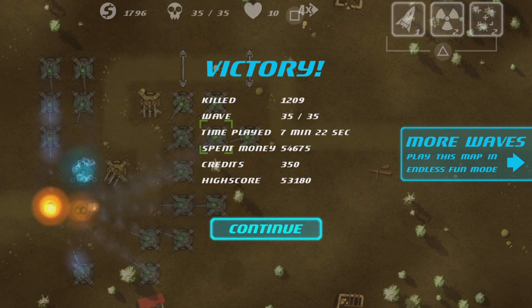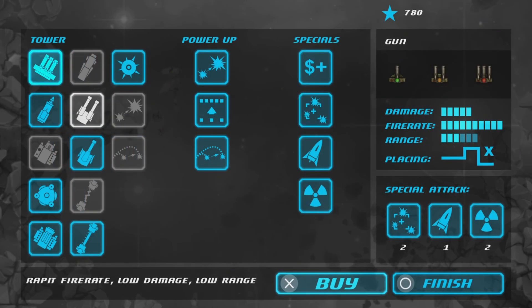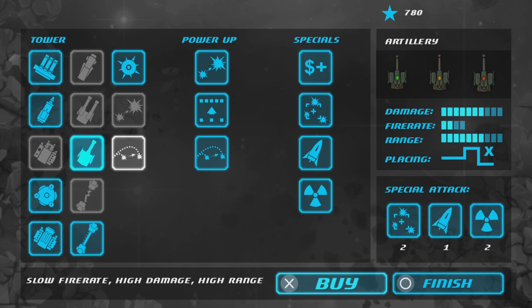350 should give us 400 credits — that was wave 35. I can upgrade again. I'm not getting the laser — it's not bad, it's pretty good in early levels, but I want to upgrade artillery first. Buying fire rate for the artillery — another 500. Then I'm gonna increase damage next after fire rate.